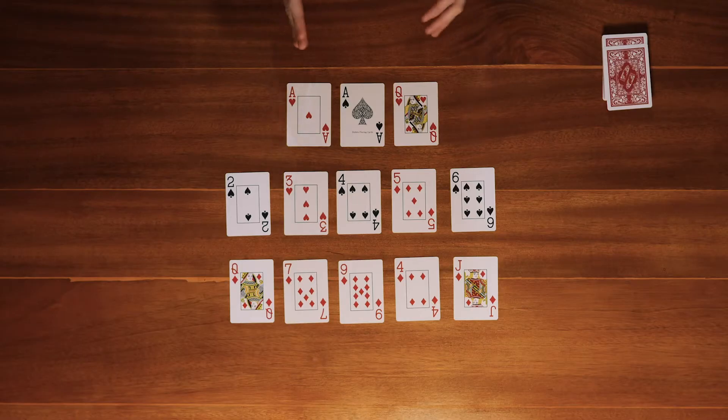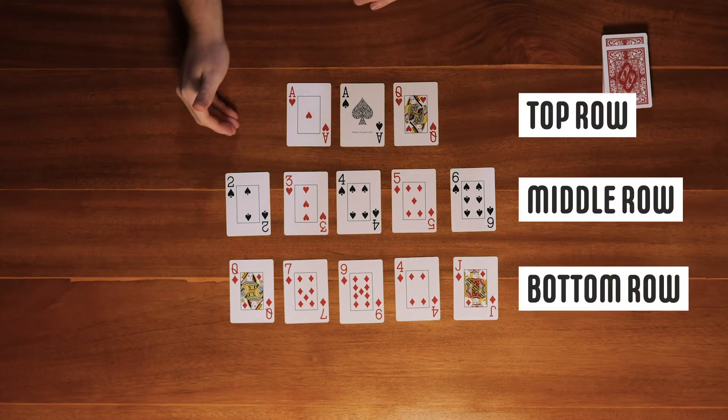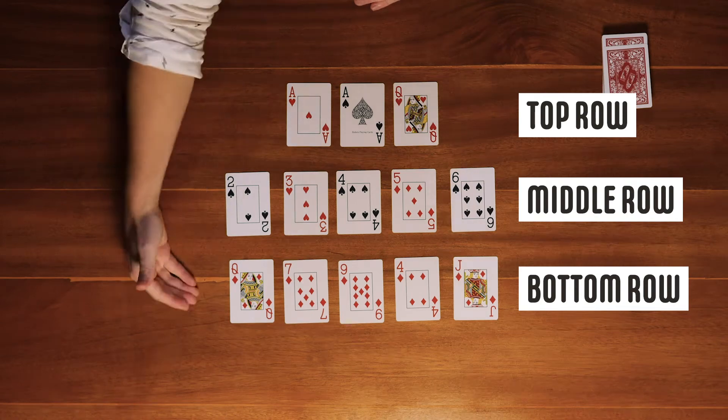Let's get into the meat of the game right away. Each player receives 13 cards, which they then arrange into 3 different hands: two 5-card poker hands and one 3-card poker hand — top row, middle row, bottom row.